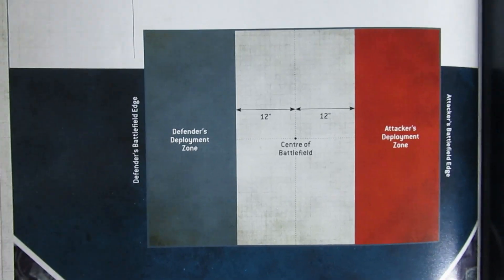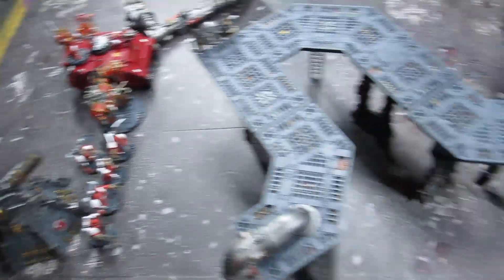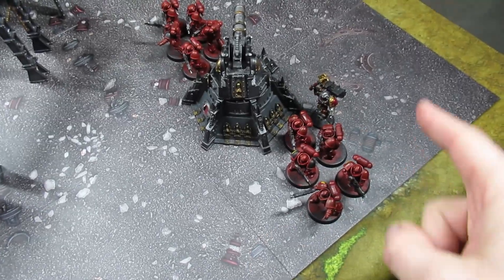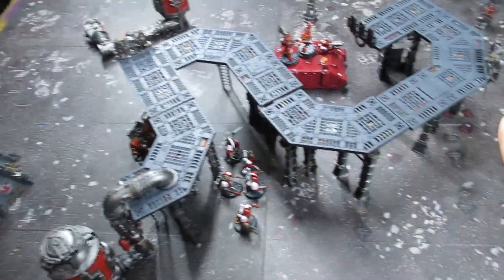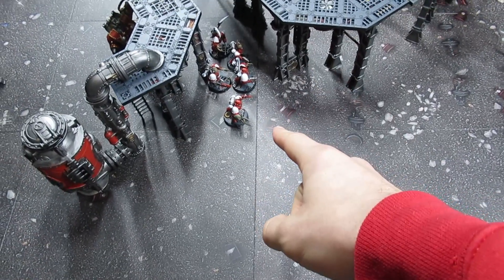After deployment: World Eaters are the attacker and Blood Angels are the defenders. World Eaters have Kharn, the Berserkers, and the Rhino lined up. The two Intercessor squads are on either side with the Chaplain behind them, and the Sanguinary Guard are in reserve. Blood Angels won the roll-off but deferred. After movement of World Eaters Turn 1, everybody advanced — the Rhino rolled a five so it moved 17 inches, and the Berserkers rolled a five plus seven so they moved 12 inches.